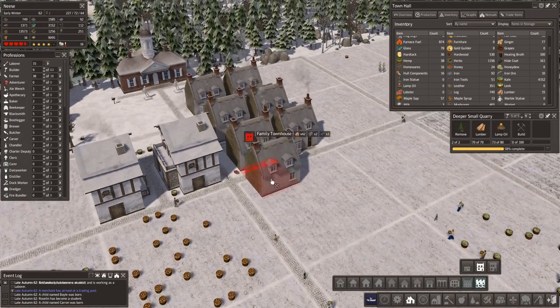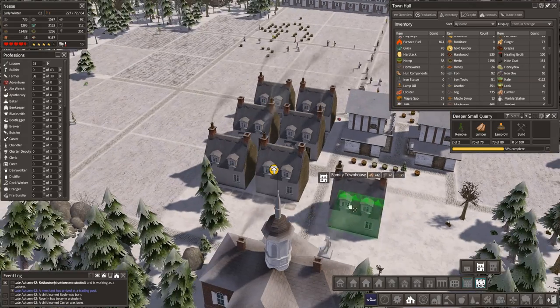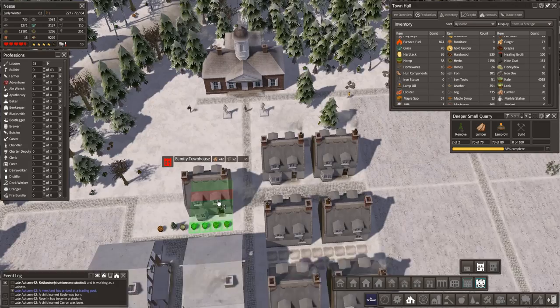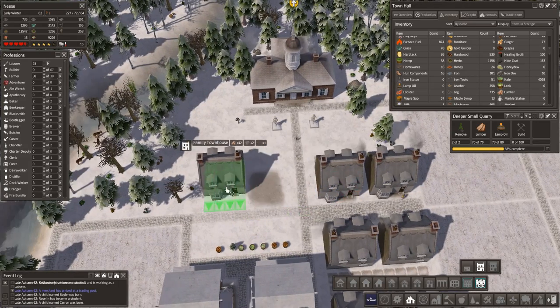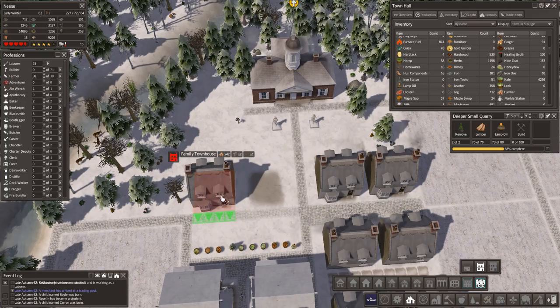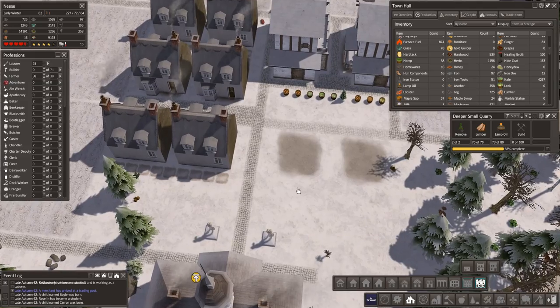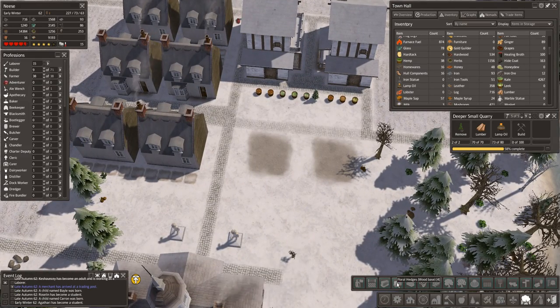Let's add a family townhouse — let's add a couple more of these in. One from the edge, and then we left a gap in between. Perfect. We'll then plant some flowers along there and then that'll be that. Excellent, so that'll look okay.